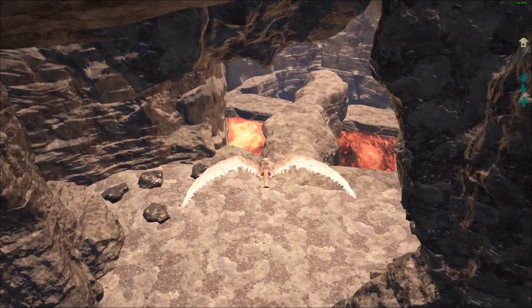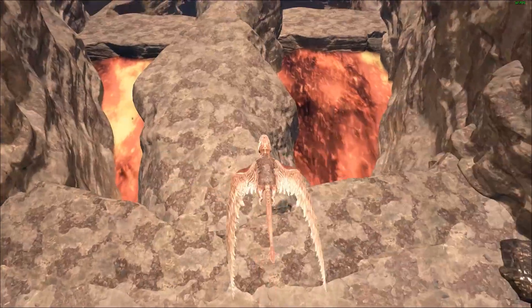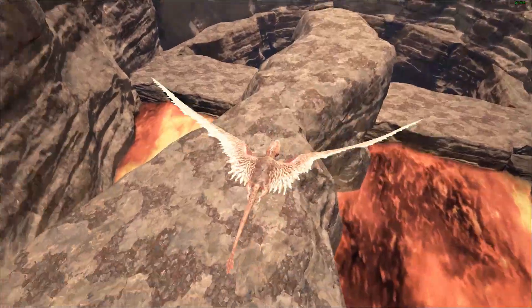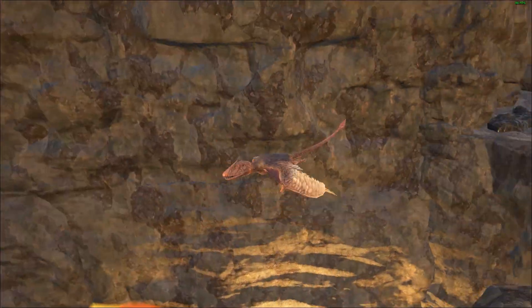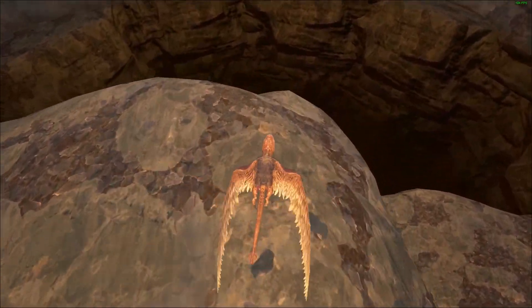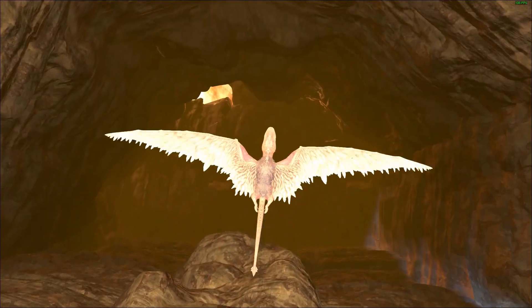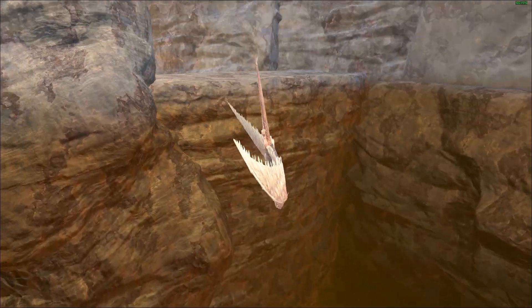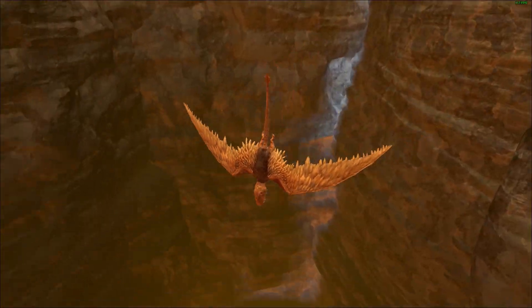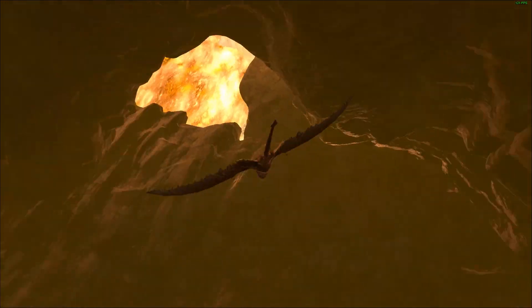Let's fly inside the lava cave. It's gonna get warm but we'll see what we can see. Oh, it got dark, very very dark. Let's turn gamma up to three — that did not help anything. So are you supposed to fly into this cave? Is that the point of The Center cave in the volcano?